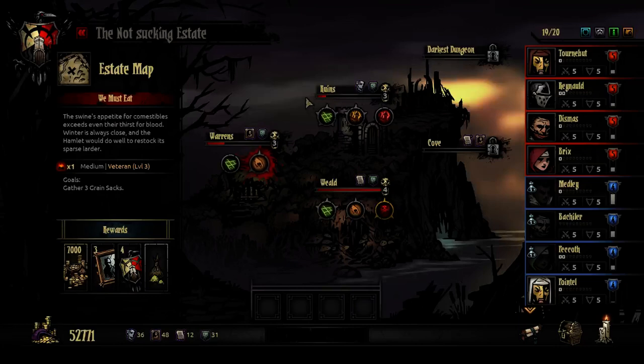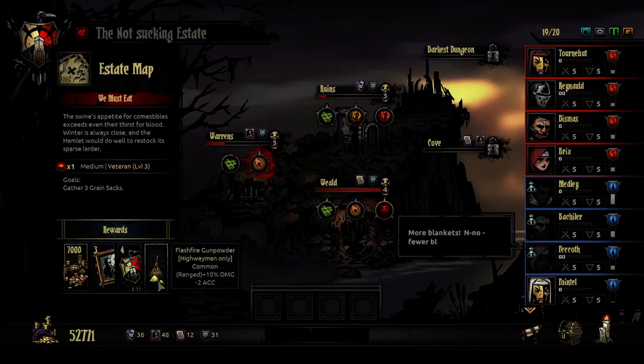Ladies as well as gentlemen, Papa Boris here with some more Darkest Dungeon. I think I'm going to go for this medium mission here with the gathering of the grain sacks, even though I hate these. The trinket's actually alright - it's plus 10 damage to a highwayman, which is fine.